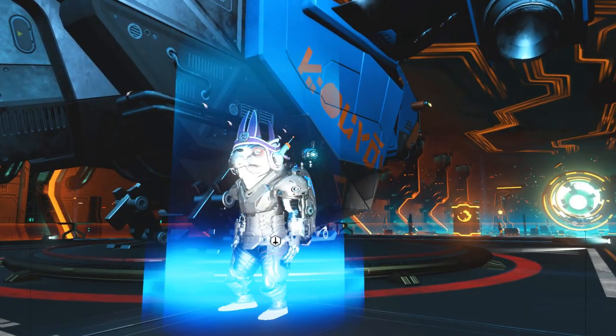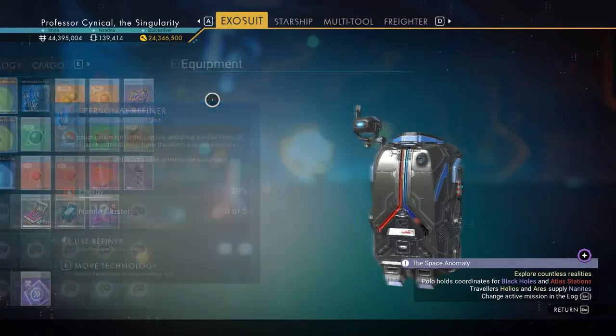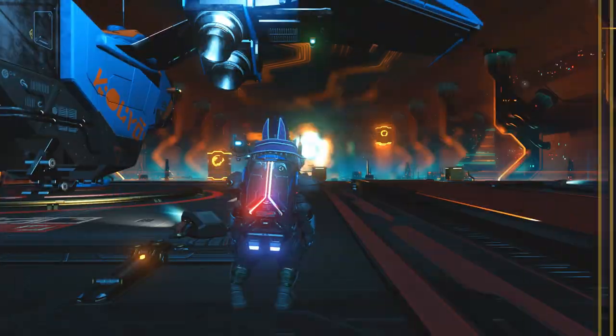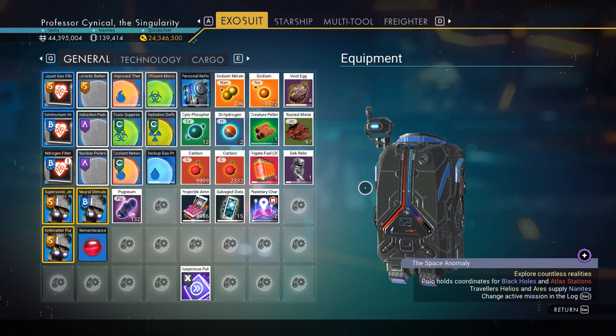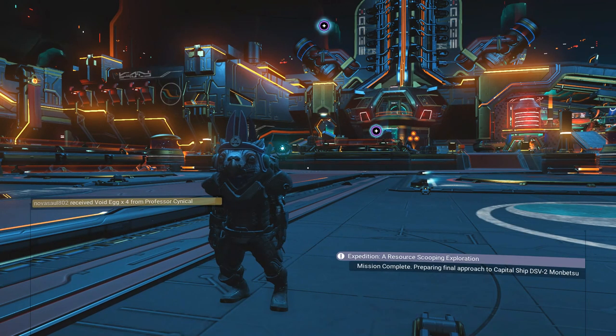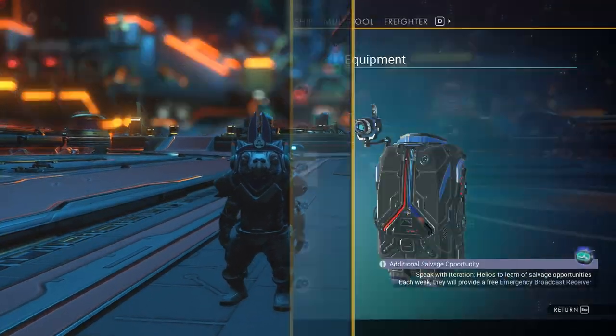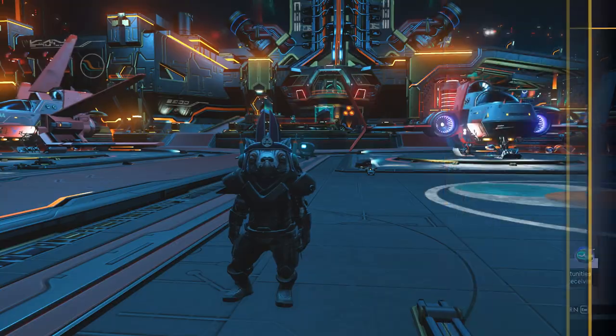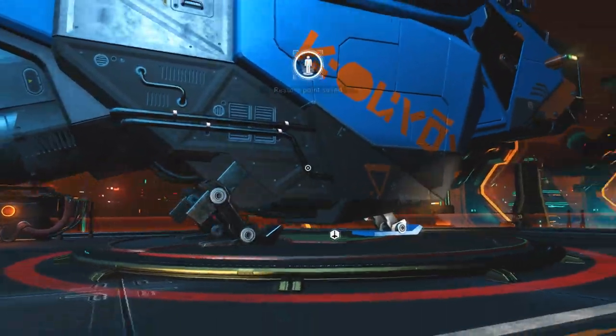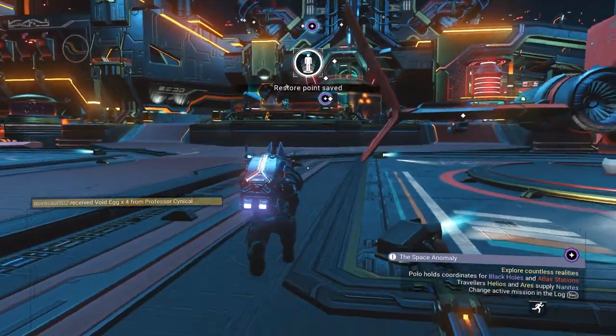Every time you duplicate, take the item back out — that doubles it up each time. Every single run we are doubling what we have, and trust me it mounts up super quickly. Once you get a full stack of 9999 you can continuously get that each and every run; it just takes a while to build up to that point.